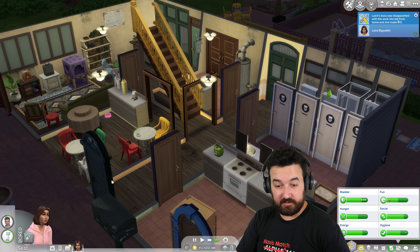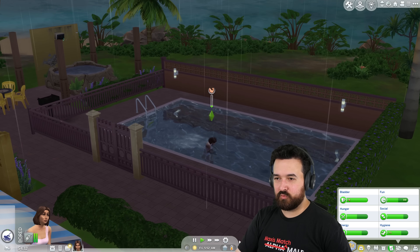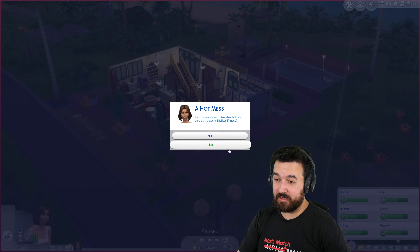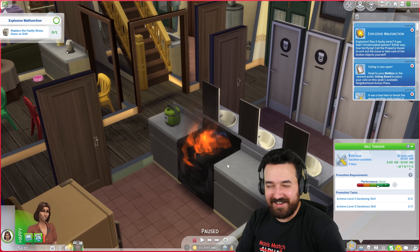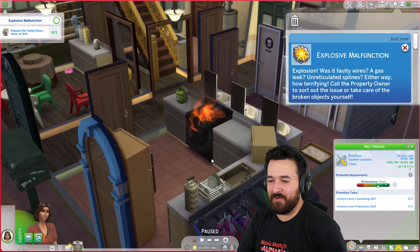So today I'm going to say go to work — I want to try that. Apparently I'm swimming laps. It is warm — six o'clock in the morning, it's humid, it's raining. We're off to work. Oh, the voting is open — wait. That's like an explosive malfunction! Holy moly — explosion! Was it faulty wires, a gas leak, unreticulated spliance? Either way, how terrifying. Call the property owner to sort out that you should take care of the object yourself. Good Lord.